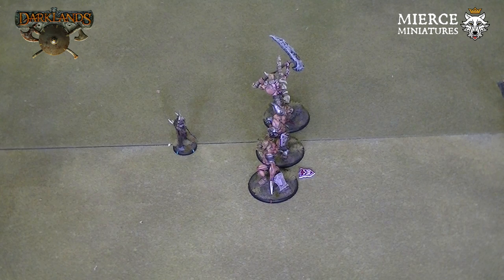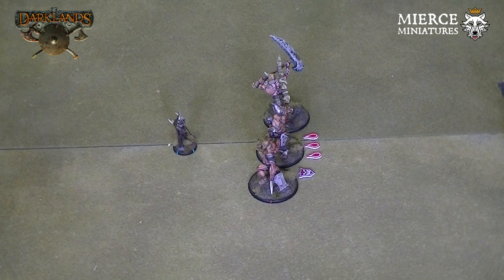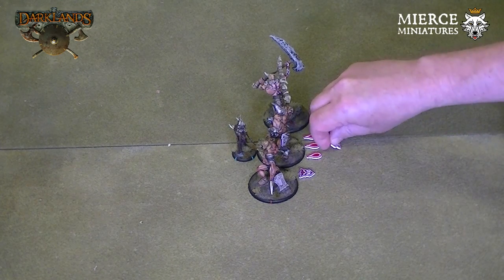Now, let's cover a unit with blood tokens causing more damage. Looking at our previous brute unit: if they had three blood tokens on them and caused 40 damage to the Gabraks' shaman, they would receive eight blood tokens total — as the brute unit already has three tokens, another five is added to create the eight.